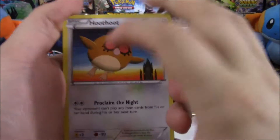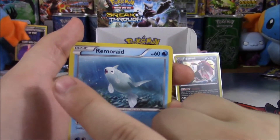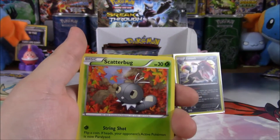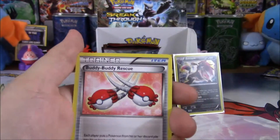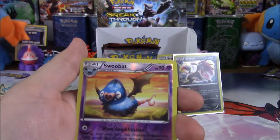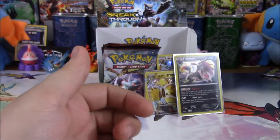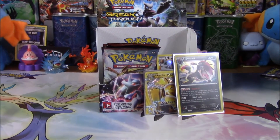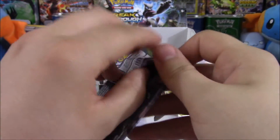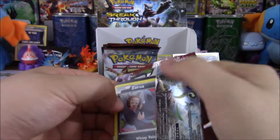So now we have Mega Mewtwo Y. Nice pulls. We have a Teddy Ursa, Scatterbug, Axew, Buddy-Buddy Rescue, Lum Berry, Town Map, Judge, Reverse Swoobat, and a Hawlucha. And we got Mega Mewtwo X — well, just X, not EX. But technically he is an EX because he's only an EX in this set.